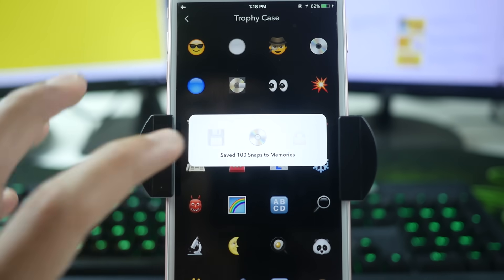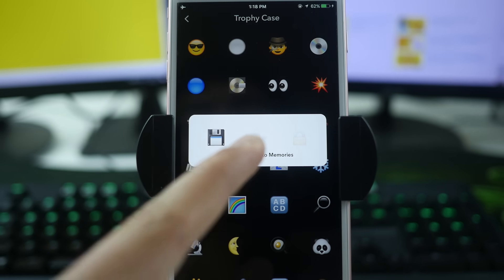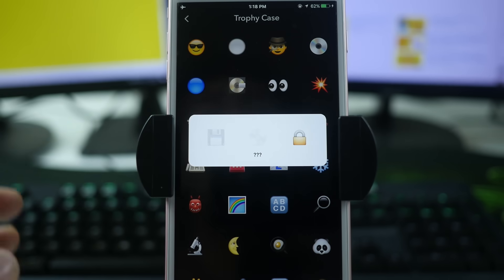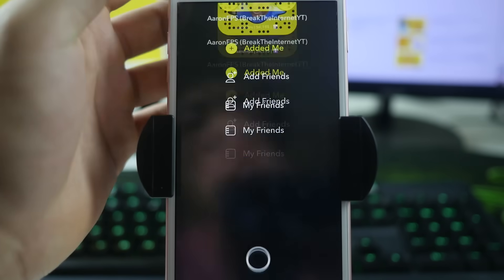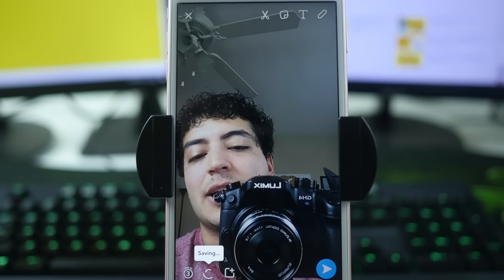This next one is the disc icon — it comes in different tiers. The first tier is a little floppy disk for saving 10 snaps to Memories, the next is for saving 100 snaps, and the last — which I believe looks like a DVD disc — is for saving 1,000 snaps to Memories. That's why we set it to save to Camera Roll and Memories — just take pictures, click save, and it counts. Do that ten, a hundred, or a thousand times to unlock each tier.